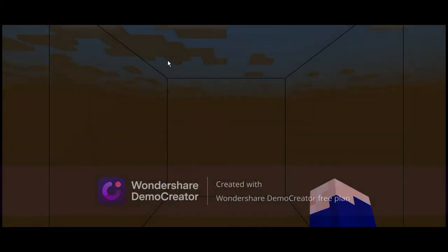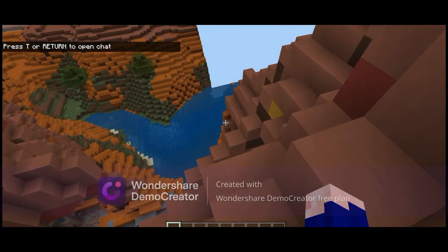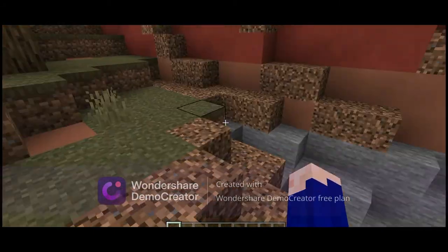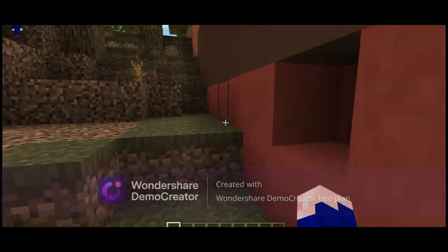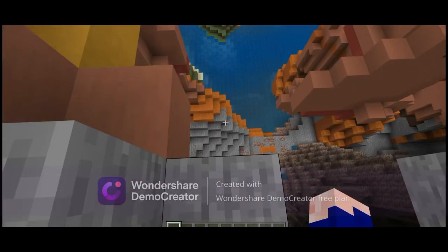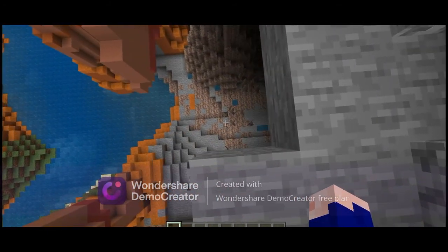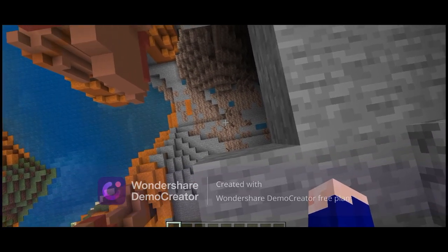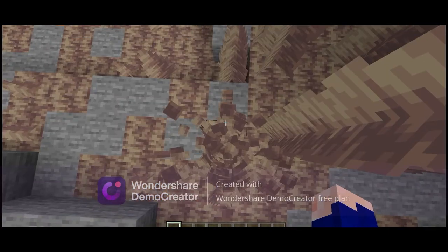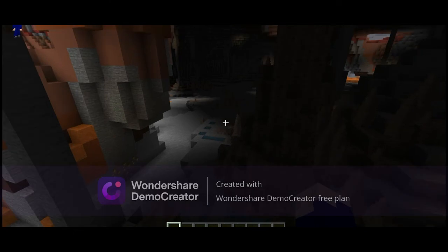Okay guys, so we're spawning into the Deep Dark. I went into creative mode because I'm pretty sure there's the warden. I got the same exact spawn as I did in my test run — that's really weird. Guys, if I land on one of these big things — I think they're called stalagmites — you have to leave a like on the video. So make sure to leave a like, and apparently the Deep Dark is supposed to be down here. This is gonna take a while.